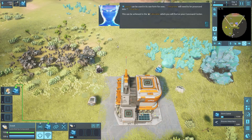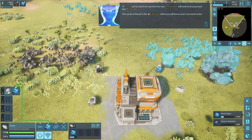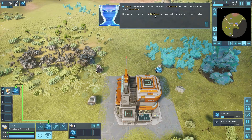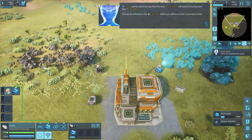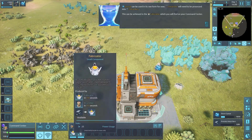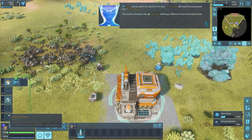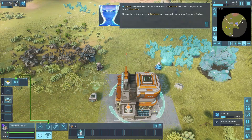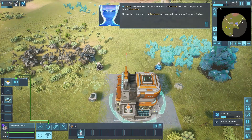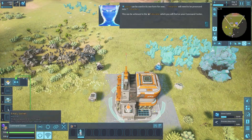I wonder if you just sat here gathering minerals forever... Anyway, this can be activated using a fabricator found in the command center. Click on the command center, this is the fabricator, and we're going to put it into an empty medium slot. These slots over here are what you have available - two mediums and three inside slots.